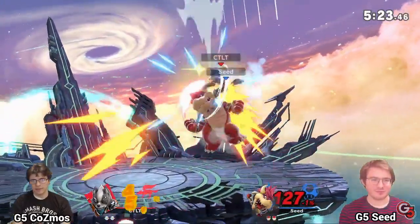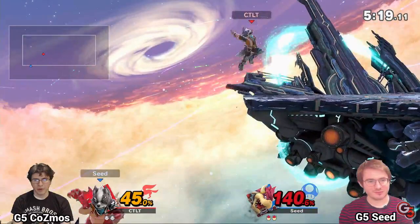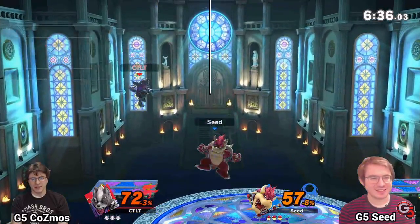Now let's look at stage control when you're juggling your opponent or they're off stage. The same rule remains — you want to always be closer to center stage than your opponent. If you're juggling, you want to stay diagonally beneath your opponent such that you are closer to center stage. You can picture a wall above your character that you don't let your opponent pass through, so they can't cross you up and land with stage control.